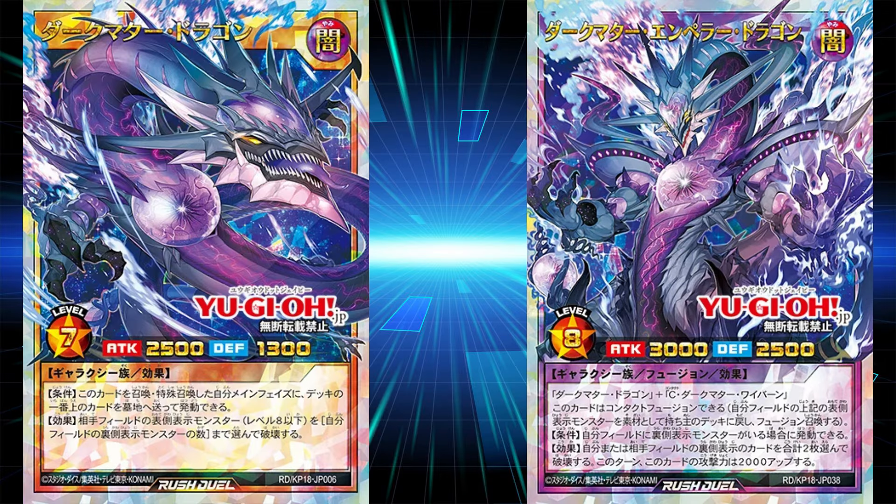That's what we have right now for Darkmeister's cards, but there are going to be a few more in the set for her. We do see there is a gap between Wyvern and Dragon, so most likely her Lizard and Drake will also be in the set. But for now, let's move on to Zuijo's Dark Matter stuff.